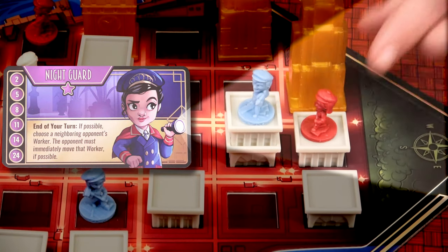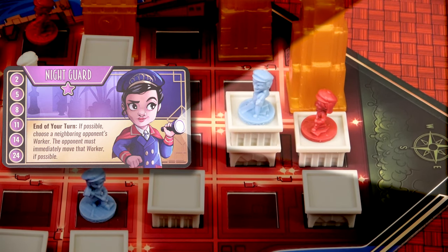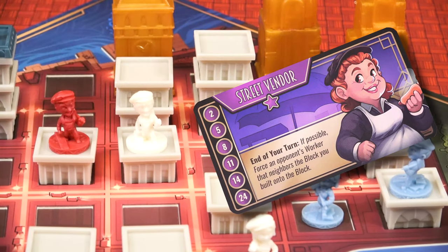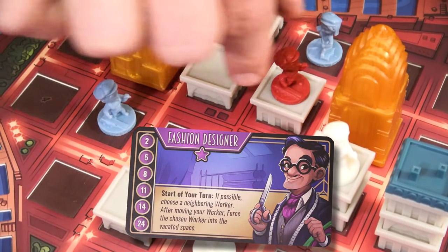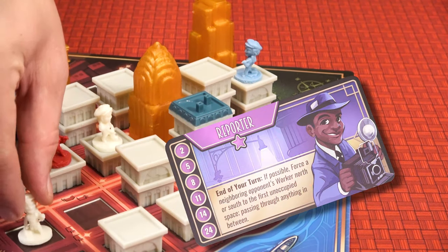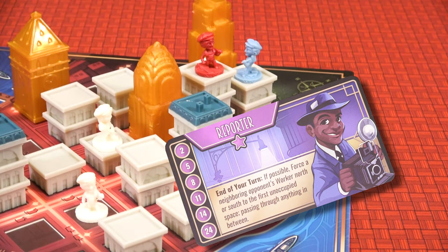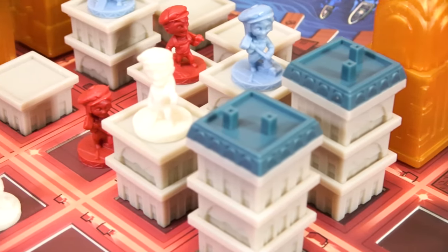The final group is the specialists. When the night guard is in the game, players choose an opponent's worker and that opponent must move that worker if possible. The street vendor forces an opponent's worker up onto the block just built. The fashion designer chooses a neighboring worker and forces them into the spot the player's worker just vacated. The reporter forces a neighboring worker north or south to the first unoccupied space, passing through anything in between. That covers all the roles in the game.